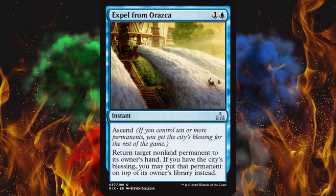Next up, Expel from Orazca — I like this already, it looks hilarious. It's an instant, cost two: return target non-land permanent to its owner's hand. Not bad. And if you have City's Blessing — which is like an emblem — you may put that permanent on top of its owner's library instead. You may put it in their hand, or you may put it on top of their library. That's good. It does what it does and then gets just a little bit better with Ascend — and that's how they all should be, instead of absolute garbage then absolutely overpowered, which is what a lot of the Ascend cards seem to be.